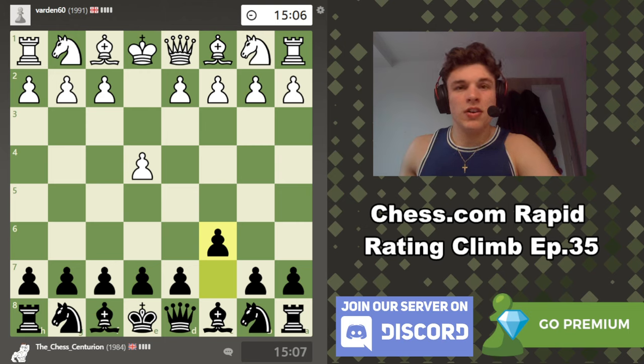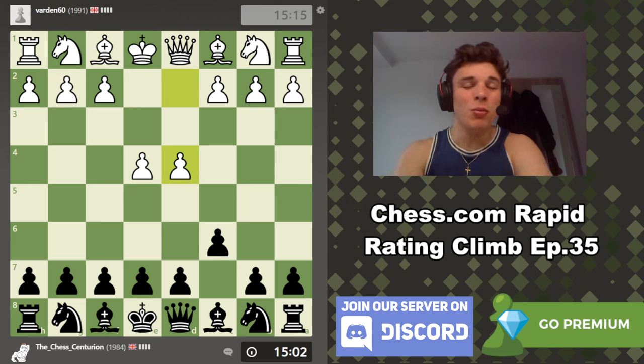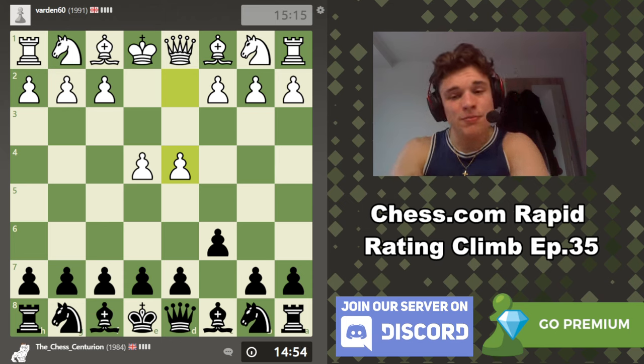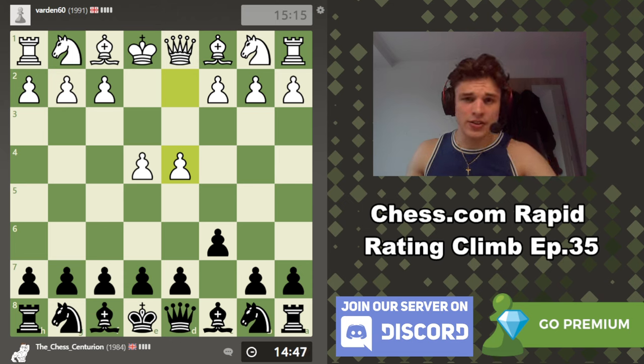Hello and welcome to episode 35 of the Chess.com Rapid Racing Climb. If you watched yesterday's video, you'll know we were one game away from the desired 2000 ELO, and it didn't go so well. It's a great game, so watch it if you haven't, but that stung. So we've got to make up for it in today's game, where we have a Caro-Kann defense.